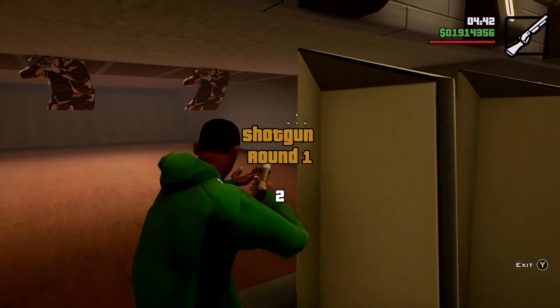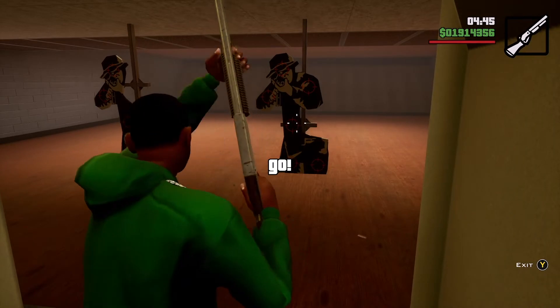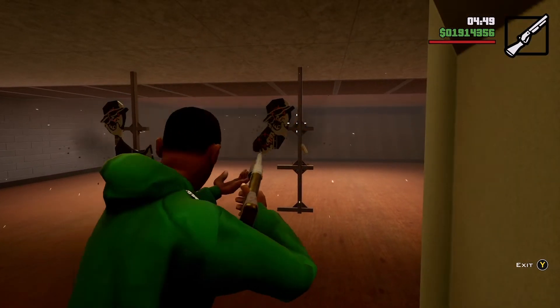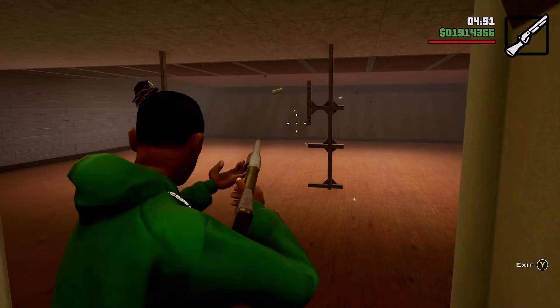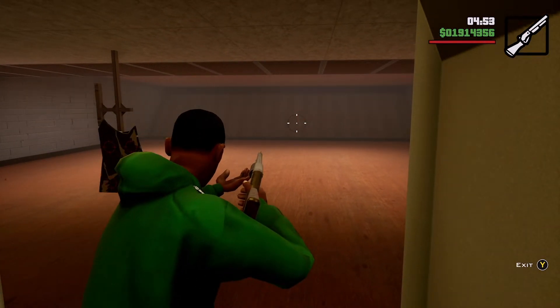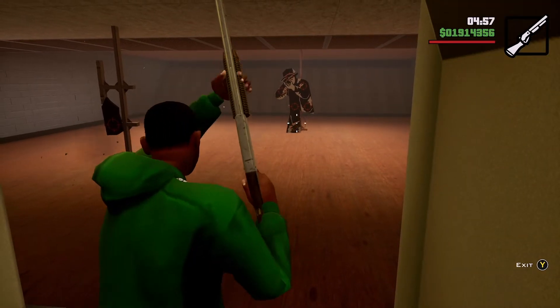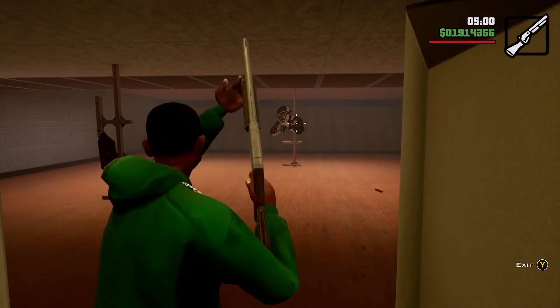Mother-in-law giving you trouble? Ammu-Nation has a solution. Check out our selection of handguns. And if you're too lazy to throw grenades, check out our grenade launchers. Pop in, pull the trigger. Sign up today for your Ammu-Nation frequency silver card.